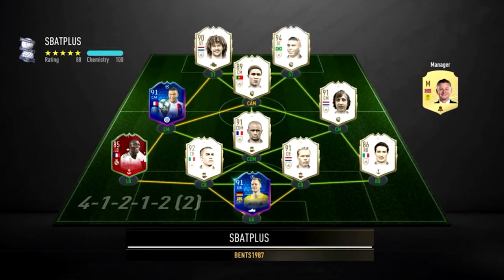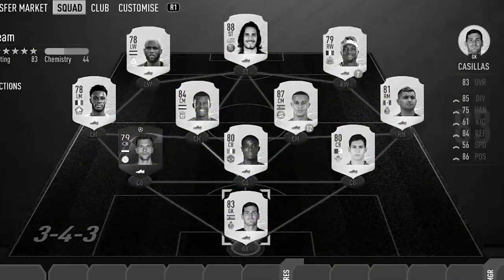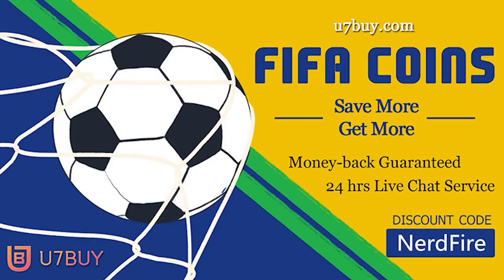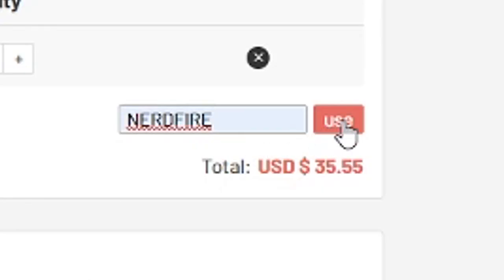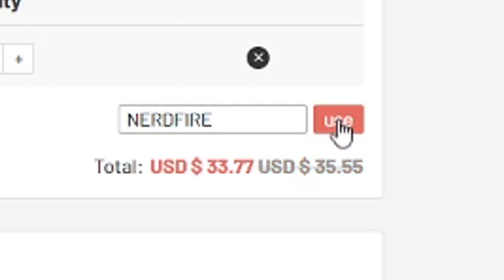Are you sick and tired of facing teams that are better than yours? Well look no further — head over to Use Advice for some cheap, safe and reliable coins and use the code NerdFire at the checkout with the link in the top line of the description for five percent off your order.